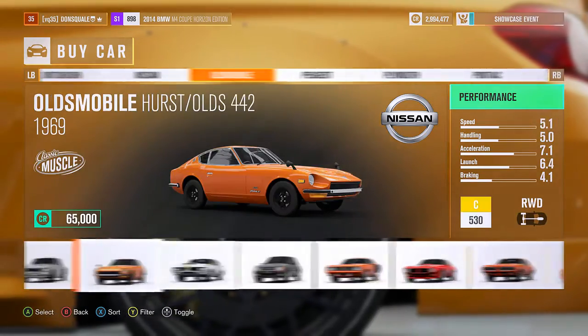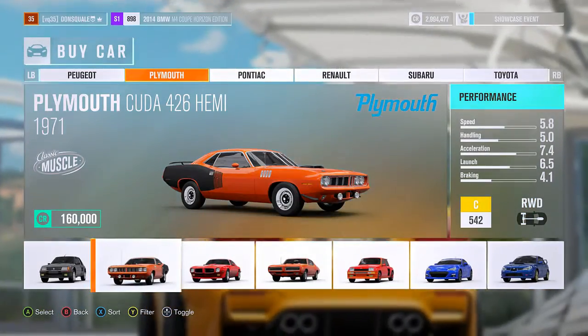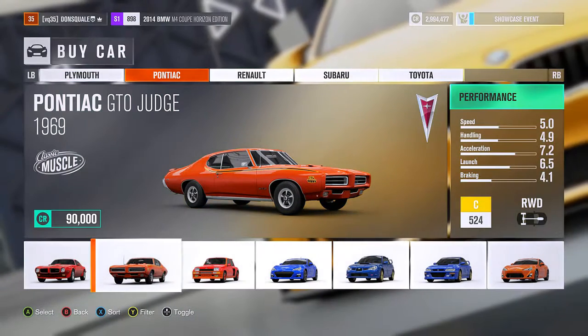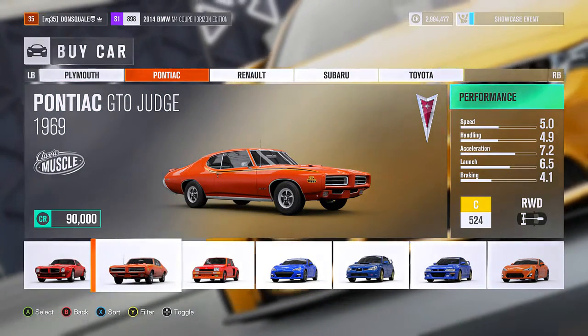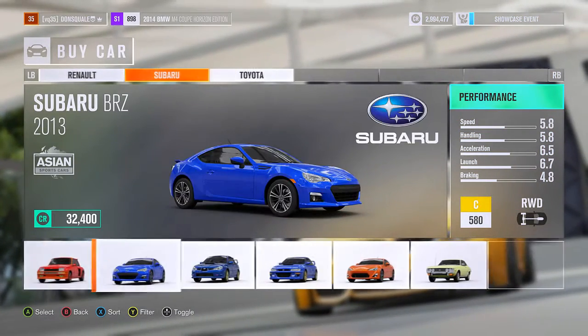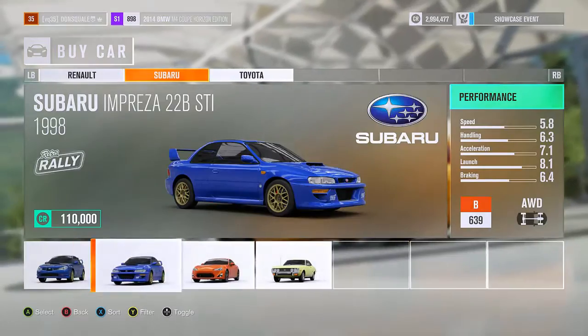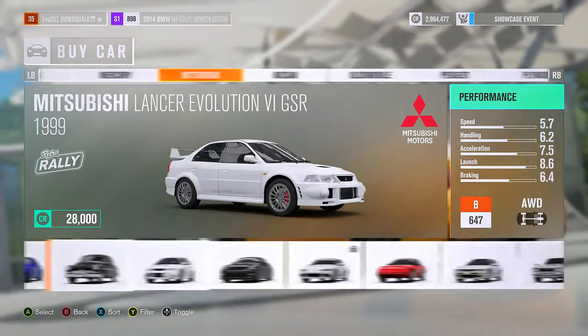There are a couple of muscle cars in here — as you can see the Plymouth Cuda and the Firebird. I did go through a couple of the body kits for these cars and they are actually like big supercharged motors coming out of the front — we're about to go and check out some of those right now.